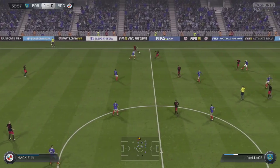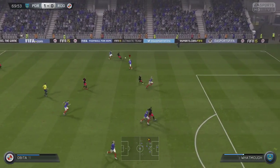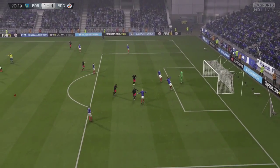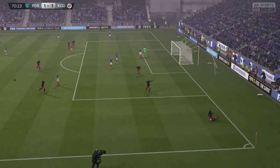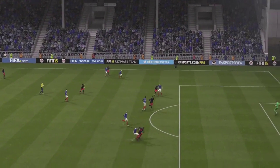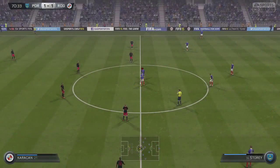Unfortunately, pretty much straight after we scored, they do pick up the ball. It comes to Abita, who plays an absolutely delightful ball over the top to Robson Karnou. Robson Karnou on the volley beats Paul Jones — Jones hadn't set himself ready to dive, and they were back on level terms within two minutes. I actually thought he was offside, but from the replay, Trolley was playing him on.